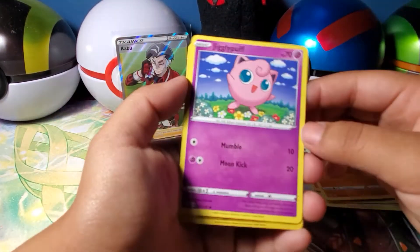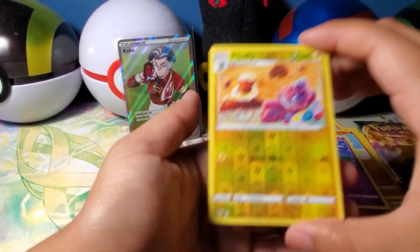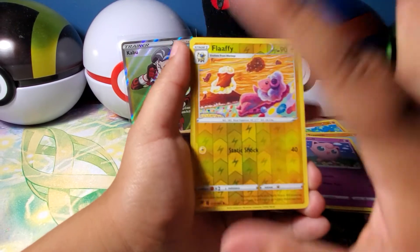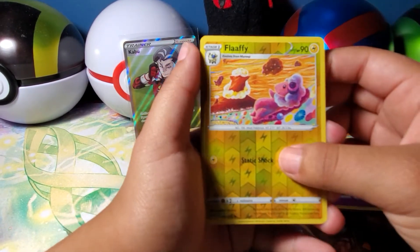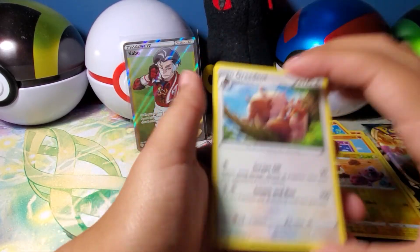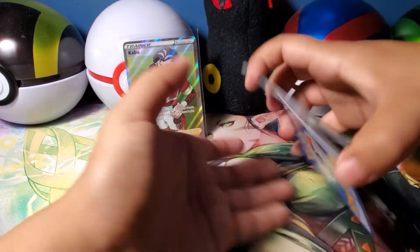The set is perfect. Jigglypuff - hey, reverse! Flappy, and now I just need a Marill. Our rare in the first Darkness of Blaze pack is... a weird squirrel. Don't really know, don't really care.